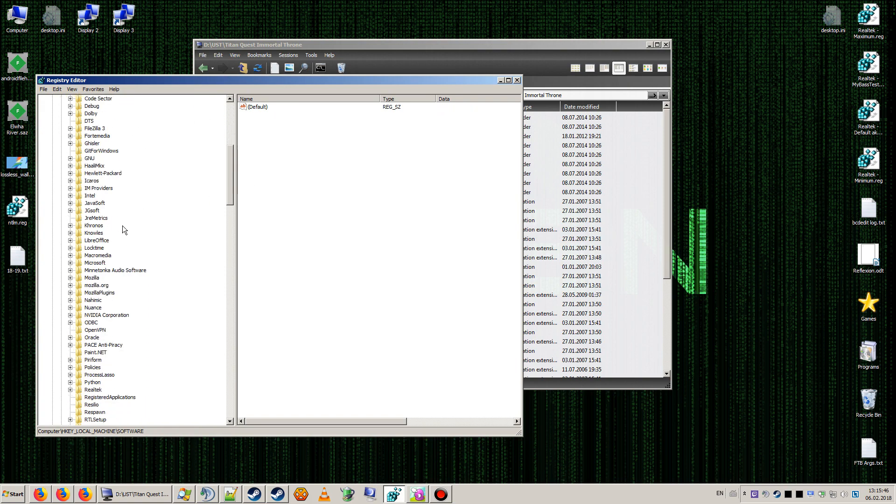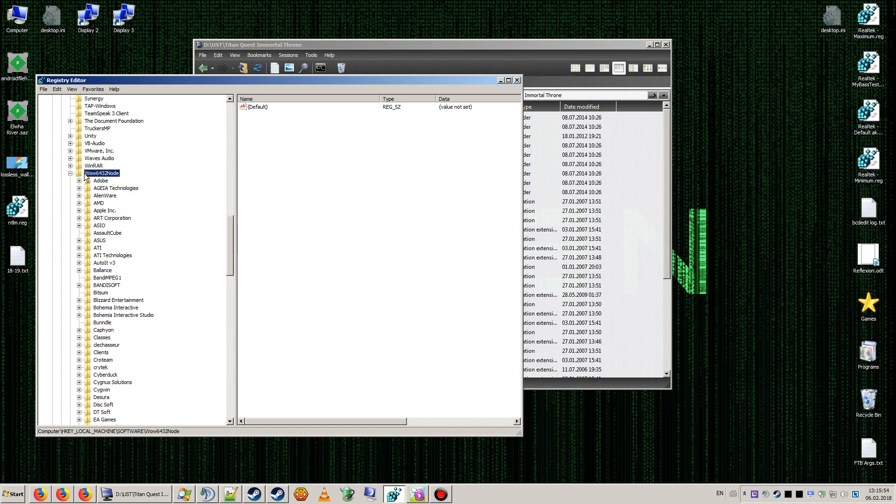Then you need to go to HKEY_LOCAL_MACHINE > Software. If you have a 32-bit system it will be right there under IronLore. But if you have a 64-bit system it will be under Wow6432Node and then IronLore.